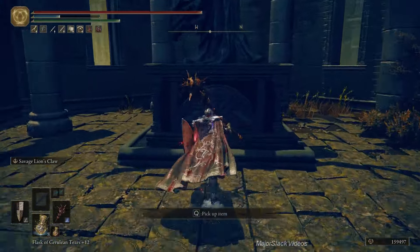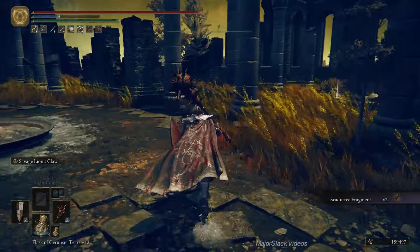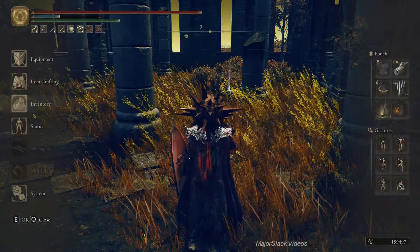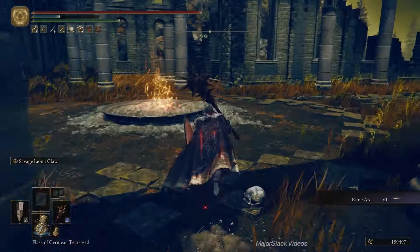Here are our two remaining Scattered Tree Fragments. So now we should have four in our possession — there we go. We can get up to Scattered Tree Blessing 8. We'll get this Rune Arc here and our work here is done. That was textbook.